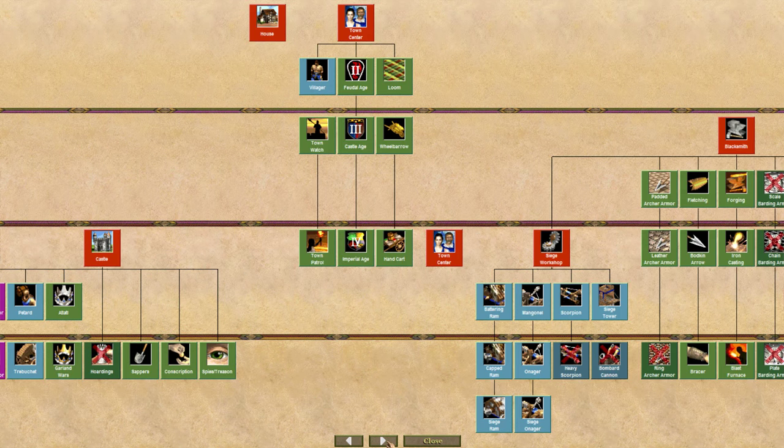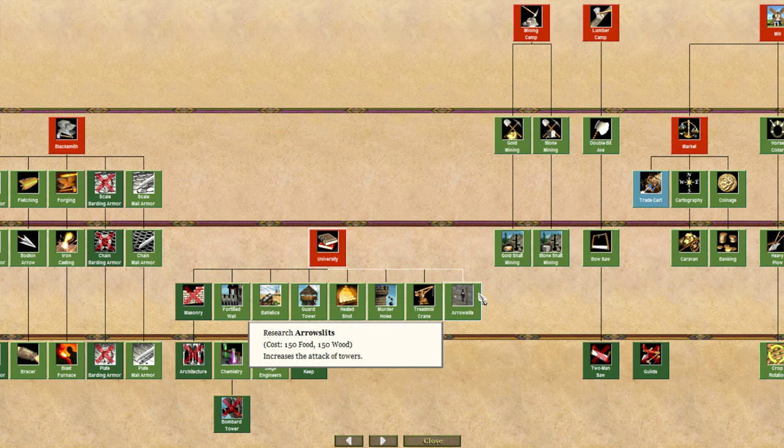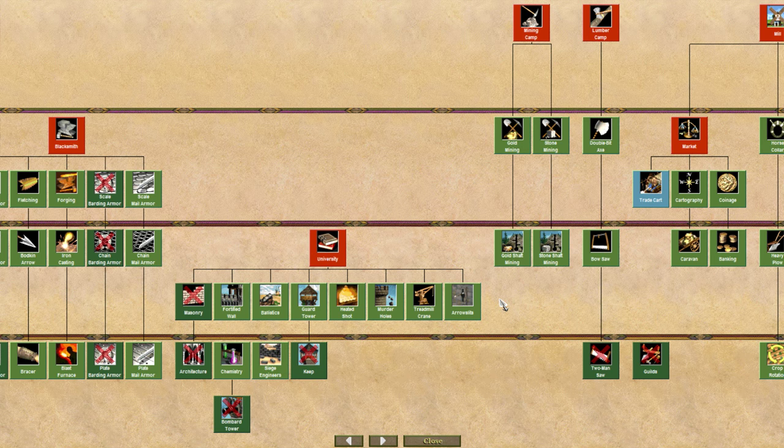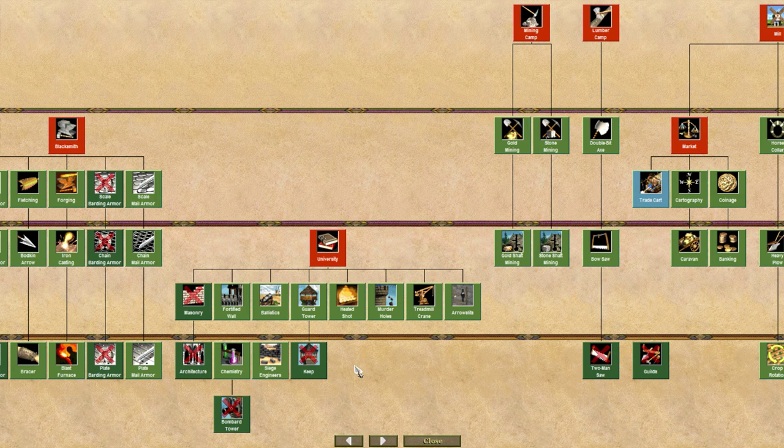The next technology is from the university — Arrow Slits. This gives your towers more attack damage, costing 150 food and 150 wood. It's an attempt to make guard towers and keeps more viable, because honestly, how often do we see players making guard towers and keeps? If you have the option of a bombard tower or a castle, you'll take those every time. Arrow Slits gives civilizations without bombard towers an option, and affects guard towers and keeps with increasing amounts of extra attack.